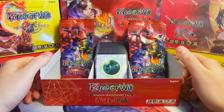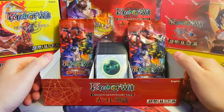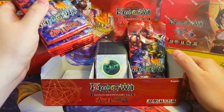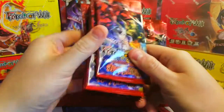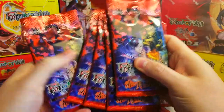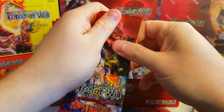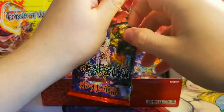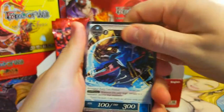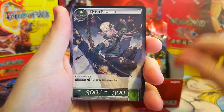Welcome back everybody — it's time for another Sunday booster cracking, and today we're jumping into the second half of Crimson Moon's Fairy Tale. We're gonna get through the rest of these packs and see what cool rares and foils we can pull. We got some pretty good pulls last week, so hopefully we can finish up strong — maybe with some more J rulers or whatnot.